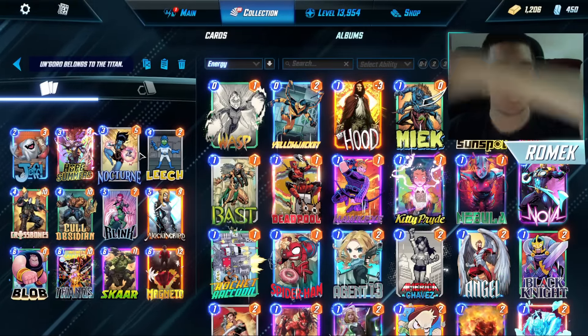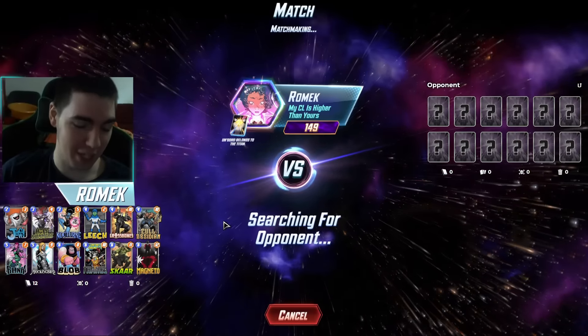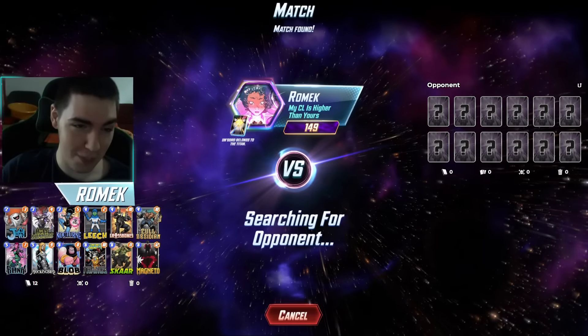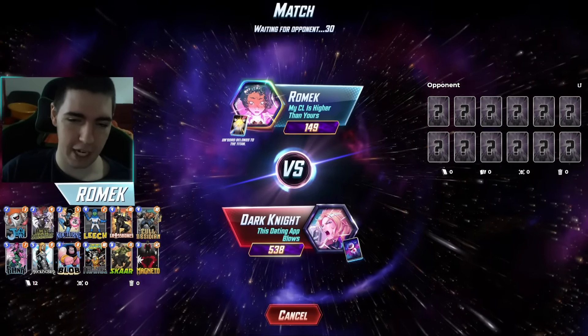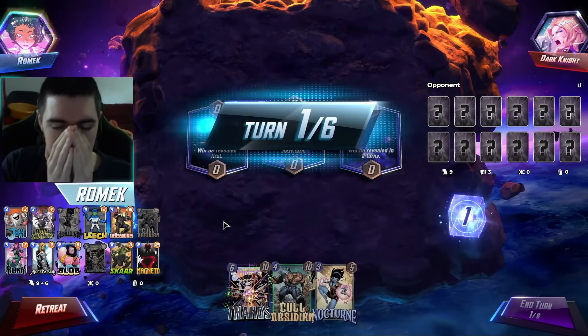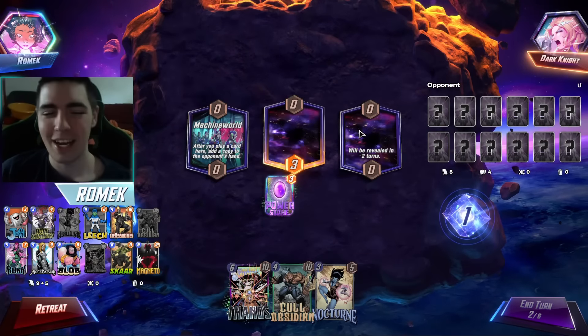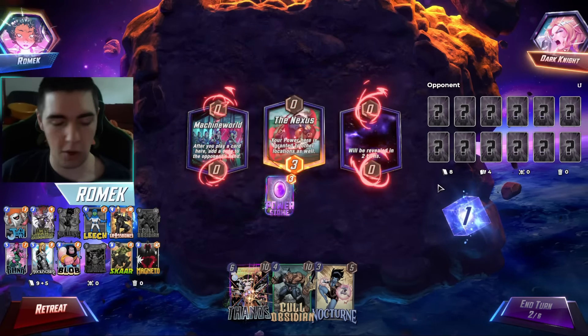Today we're playing Thanos — I know everyone is screaming 'NOOOO!' But yeah, we're playing Thanos. I'm just gonna play a few quick games because he's kinda back, and I'm gonna play a different kind of shell, because everyone is just playing Leech Blink and we're kind of bored of that. I want to play something different — I put in the Crossbones Scar shell. I quite like Crossbones Scar, it's one of my favorite shells in the game. The Nexus is either the best thing ever or the worst thing ever, depending on how the matchups go.